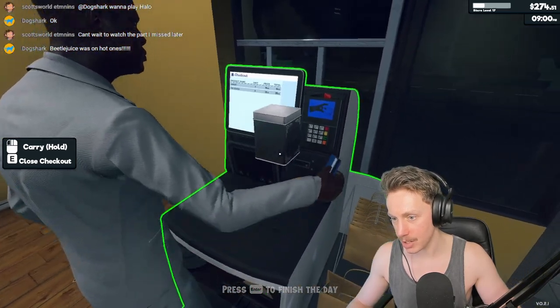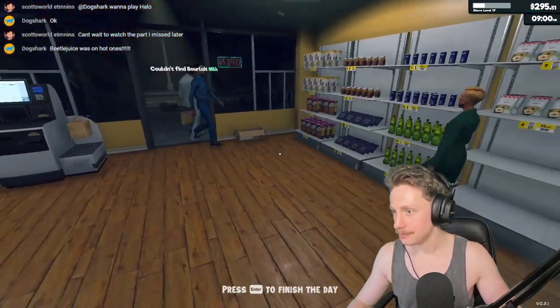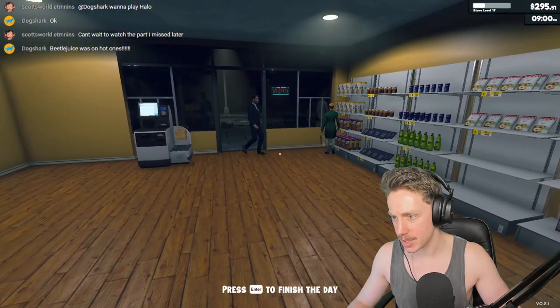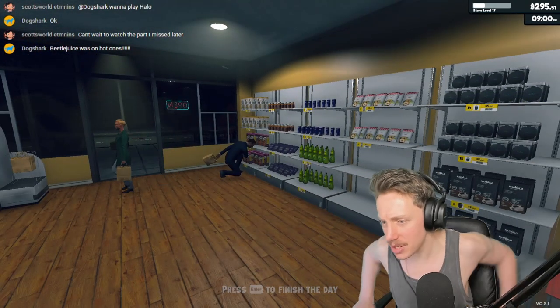Someone couldn't find bun papa — do we stock it? We do have it stocked in the back rooms. It's right here, bun papa. We just haven't put it on the shelves yet. Let's restock some shelves — we'll do both of these and spread ourselves out a little bit. Oh look, it's the rich guy who couldn't afford cheese! I bet his mortgage is so high he just literally cannot afford it. He took a bunch of tea.